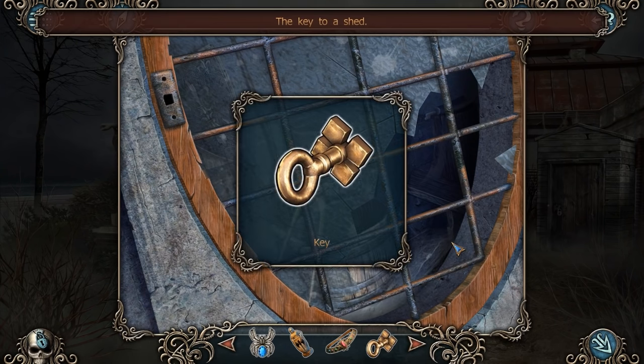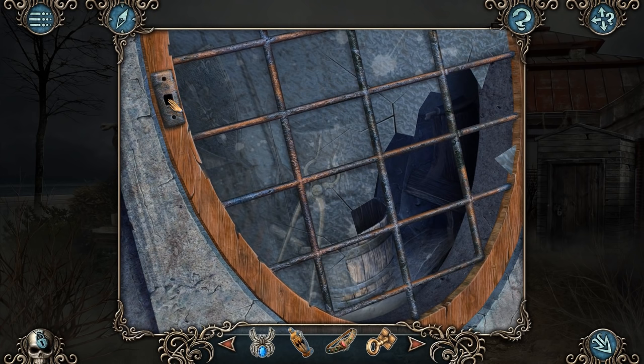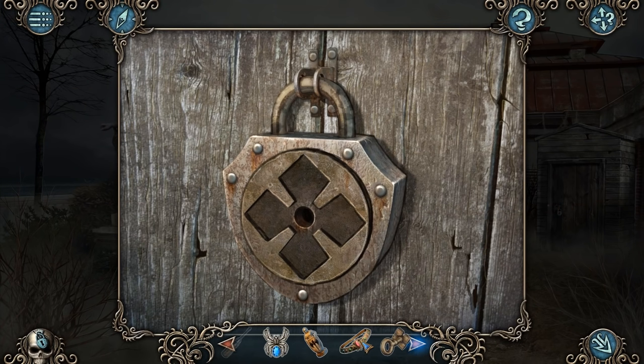What's this? The key to a shed — what shed? The only shed, of course. Something's missing there. I bet I'm going to need some of those. The bucket — I'm probably going to need that as well. Can we smash the window or anything? We should probably have a look at the shed. The key? Perfect fit.